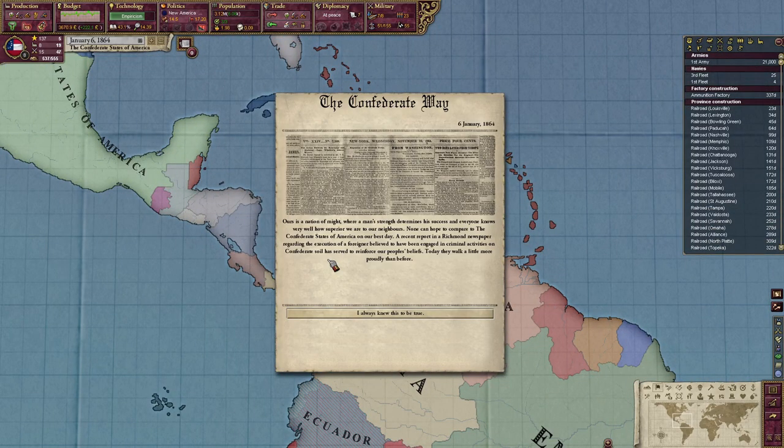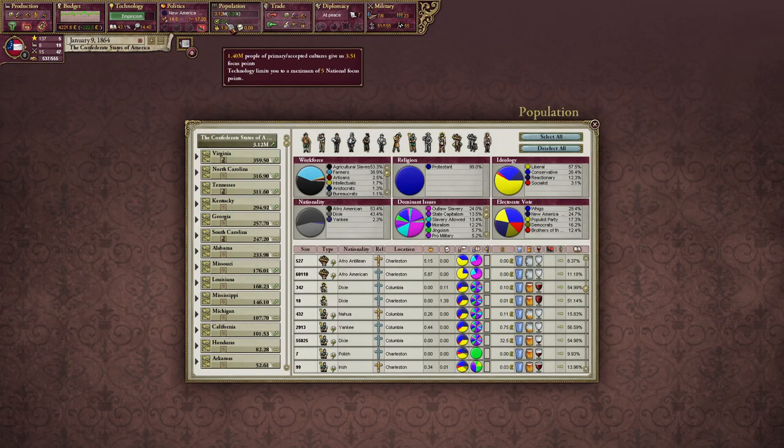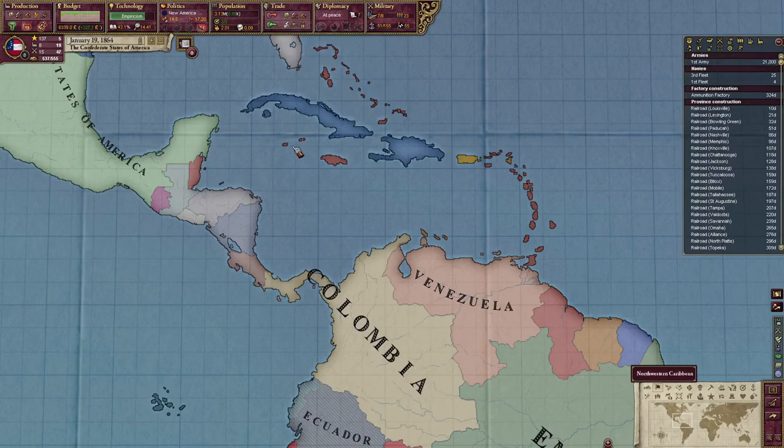Ours is the nation of might, where a man's strength determines his success, and everyone knows very well how superior we are to our neighbors. None can hope to compare to the Confederate States of America on our best day. A recent report in a Richmond newspaper regarding the execution of a foreigner believed to have been engaged in criminal activities on Confederate soils served to reinforce the people's beliefs. Today, they walk a little bit more proudly than before. We were at 44.4% Dixie — now we're higher. Keep going up. We've got to pump those numbers up.